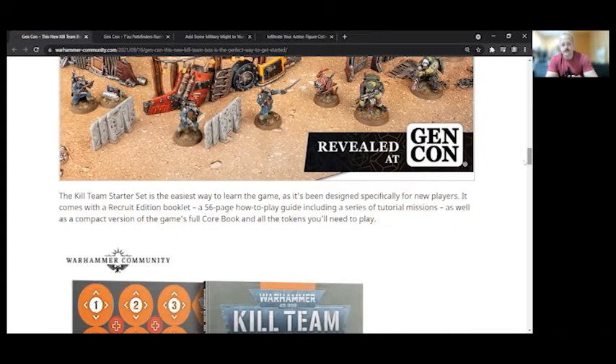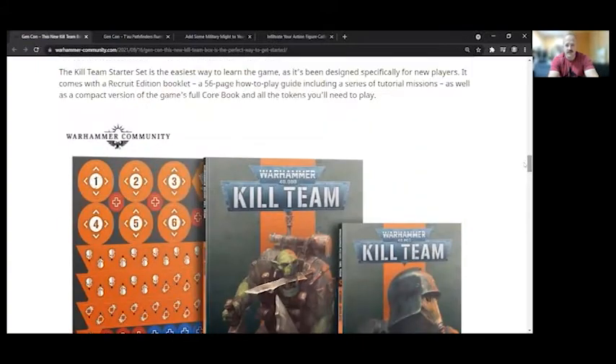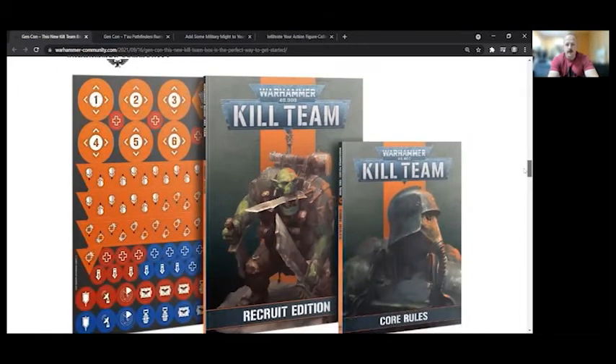This is similar to what they used to do with starter sets — I want to say Dark Vengeance was the last time we saw it come with a small rulebook for regular 40k. They look hardback in the picture but it's probably still a softcover copy. It doesn't look like you're getting the full Octarius rules and missions — the Recruit Edition seems to have just the basic rules for those two factions. Then you have your tokens and the core rules.